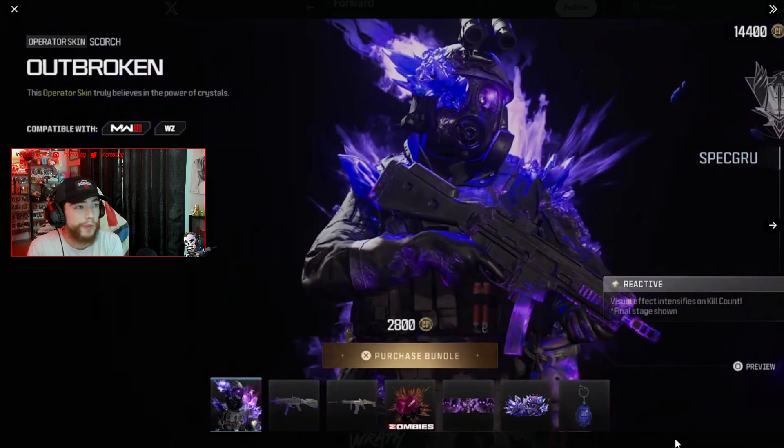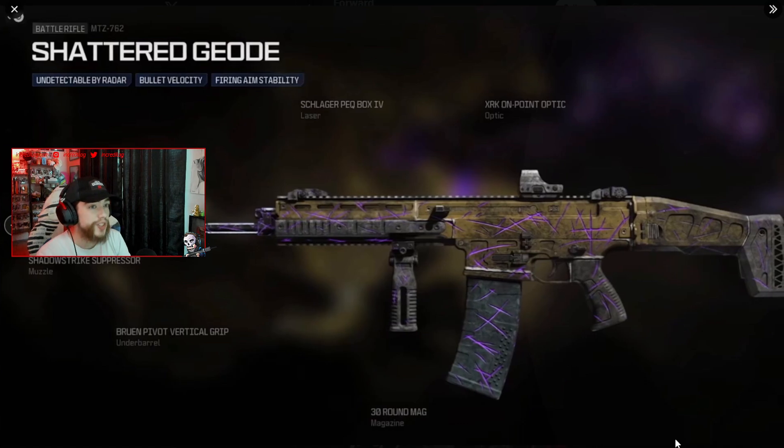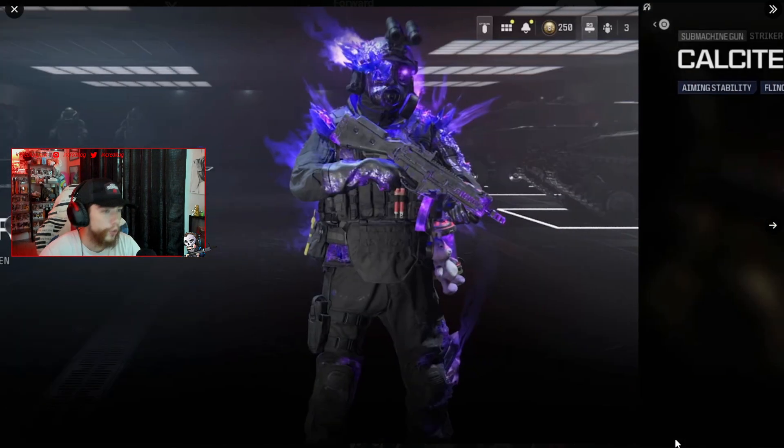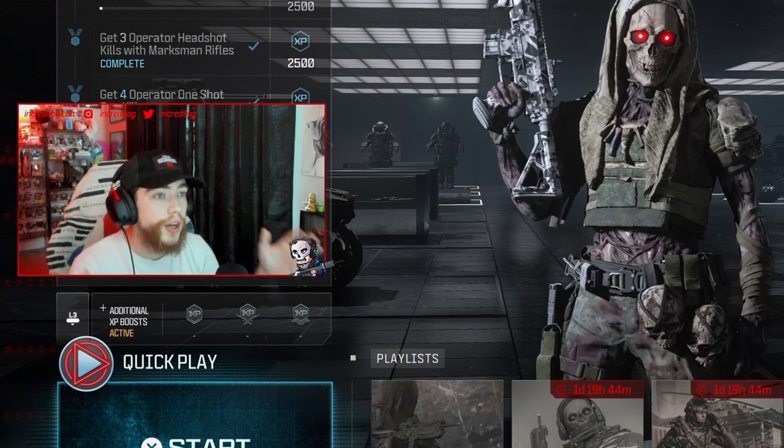The final bundle is the Outbroken skin — the Zombies Ethereum ultra skin bundle. You get a reactive operator skin with ether crystals literally growing out of the character's body. There's also a brand new blueprint for the Striker 9 SMG, the Calcite, and the Shattered Geode for the MTZ battle rifle. Both blueprints look pretty cool, but that reactive skin looks absolutely insane.